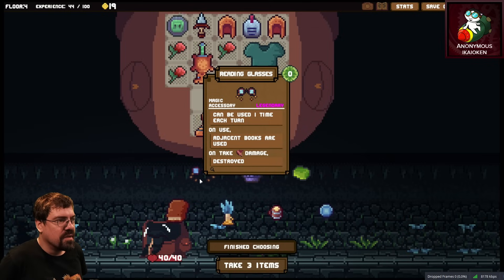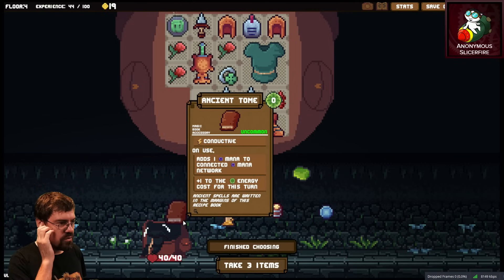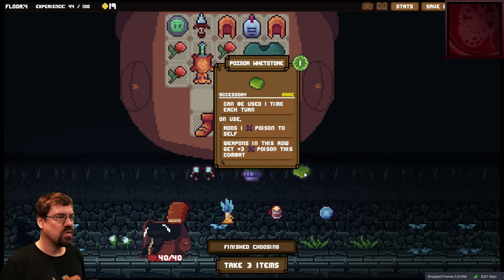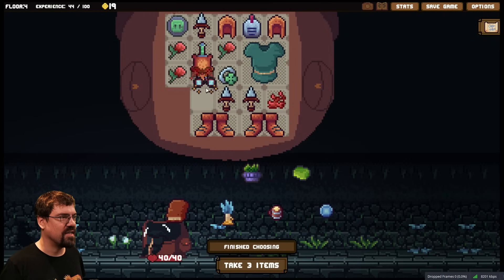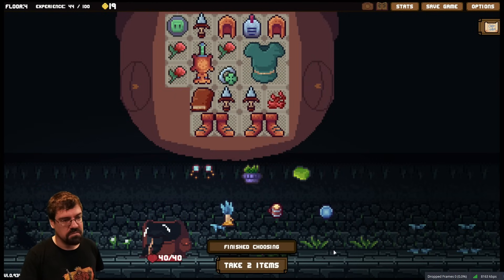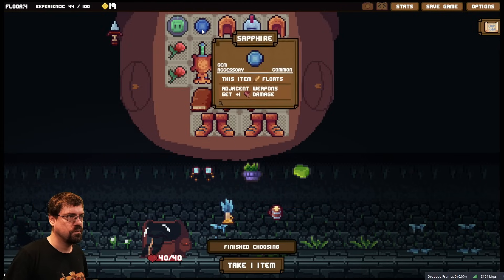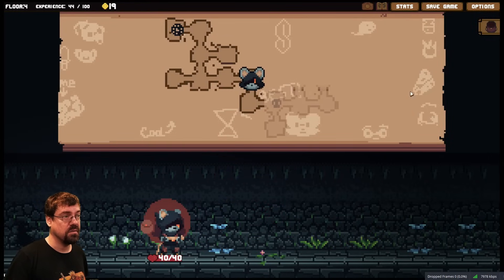Reading glasses: can be used one time each turn, adjacent books are used, but on damage it is destroyed. Ancient tome: adds a mana to connected network and plus one energy cost for the turn. Poisoned whetstone: adds one poison to self but weapons in this row get plus three. Potted aloe — that's an accessory, so we can take that for now. We can put this here to give that more damage. Give that even more damage — now we're at 19. We got a level, we got a move on.